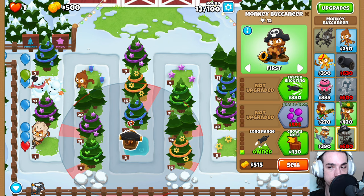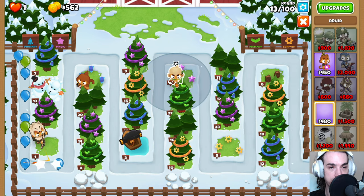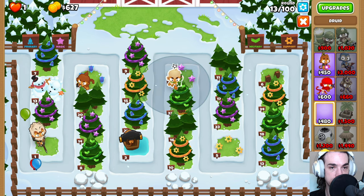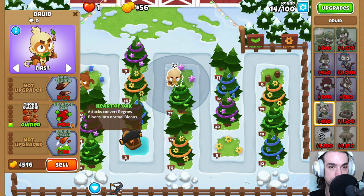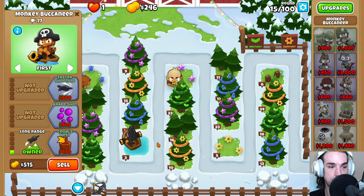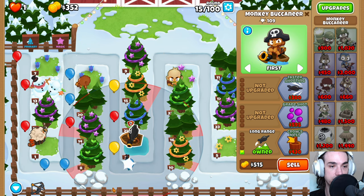So we have this longer range online. We're going to come over here and place down our Druid in the popping area. Left until red, down, left. And what this does is it gives us extra popping power, so we're going to take advantage of that by building a Druid of the Jungle.